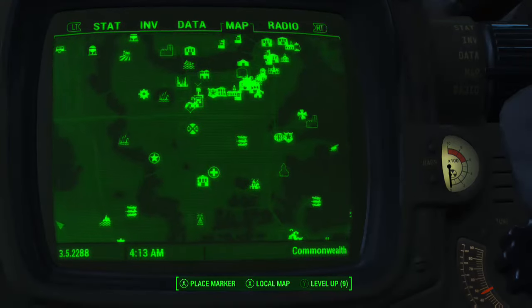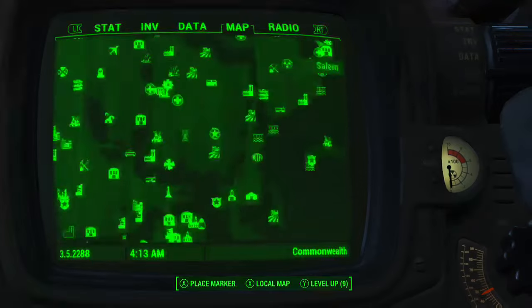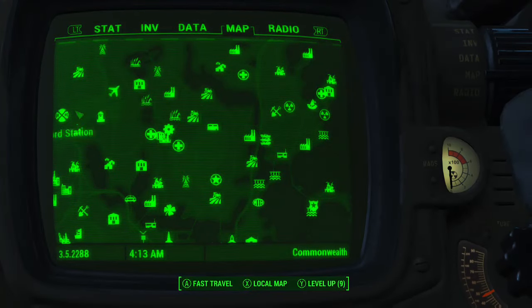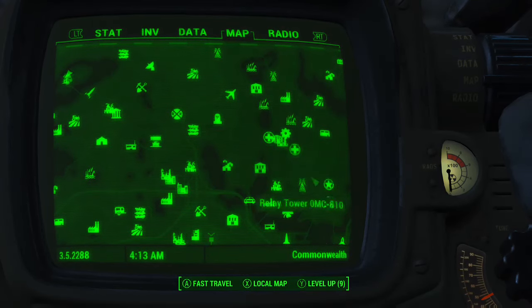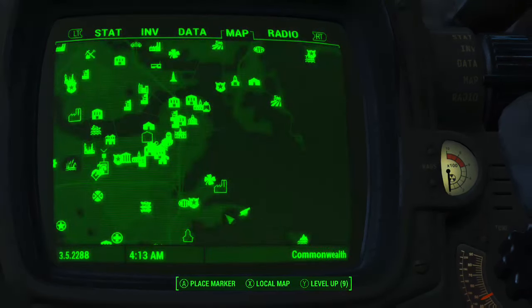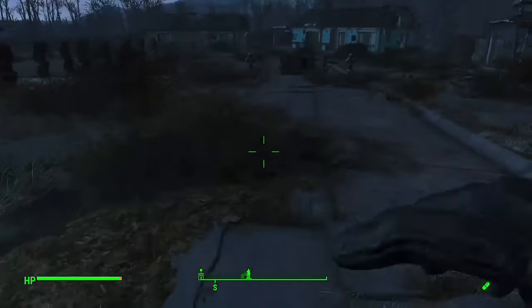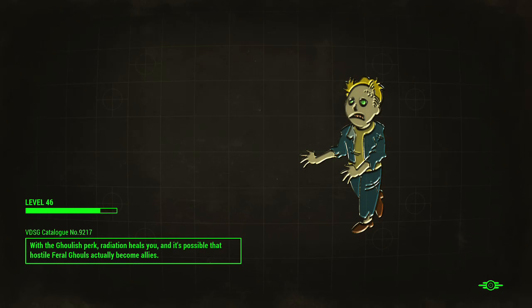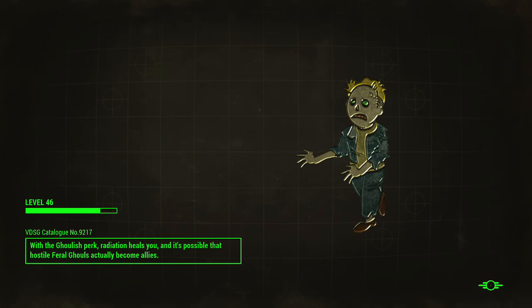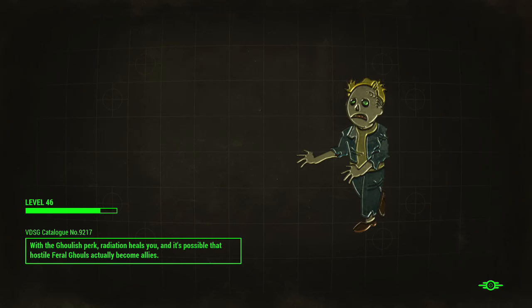I've got most of the wasteland explored, left a couple of places I didn't want to clear for other playthroughs. It's hard to get that 'cleared' tag. Okay, we need to go to Diamond City. I'm trying to think - what is the minimum level? I'm 46. Am I too high? Usually they don't say 'you must be level 30' but we'll see.